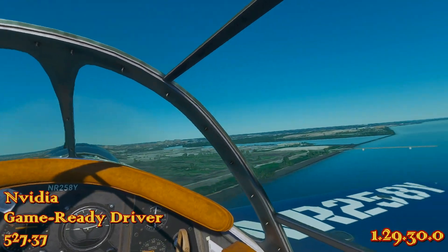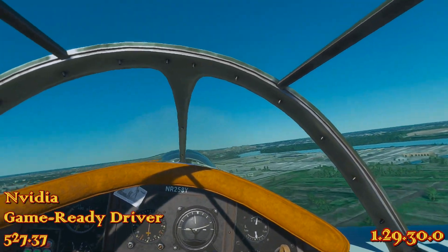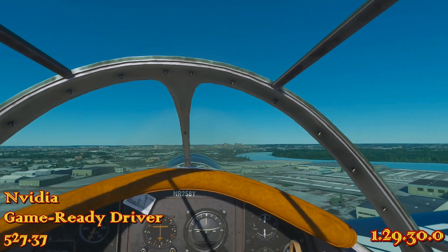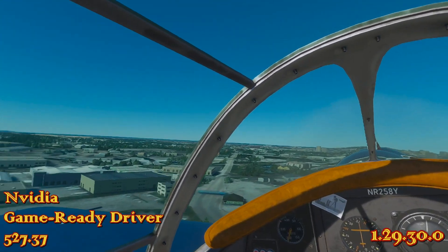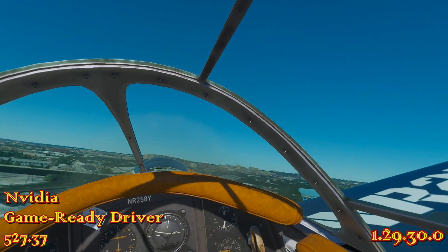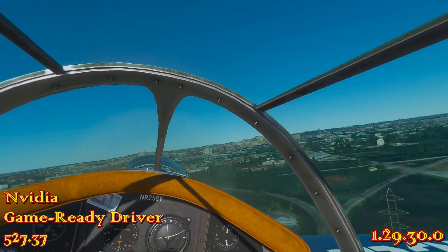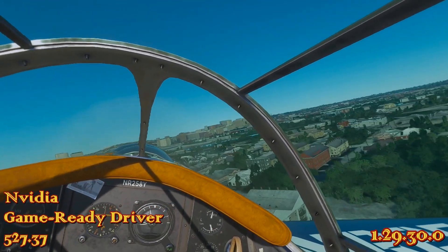The big announcements today in this video are NVIDIA Graphics Driver 527.37 released 2nd December 2022, as well as the 1.29.30.0 Microsoft update hitting all users now — Xbox and PC. So we've got a first look here at the NVIDIA Game Ready Driver as well as a first look at the Sim Update 11 official release.